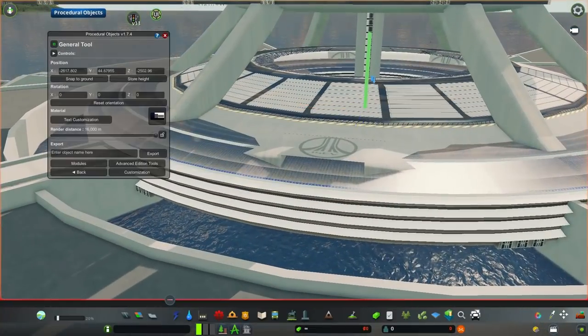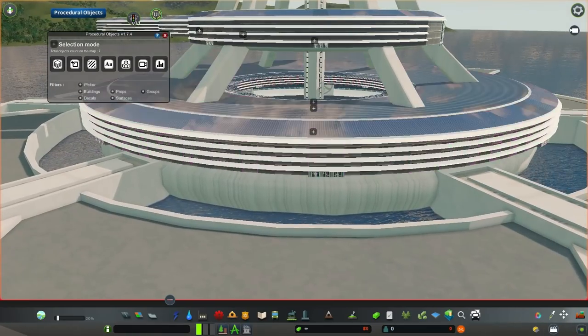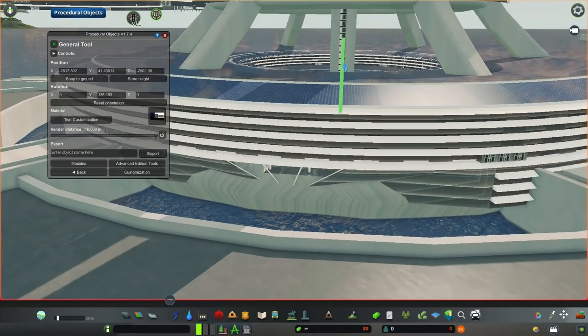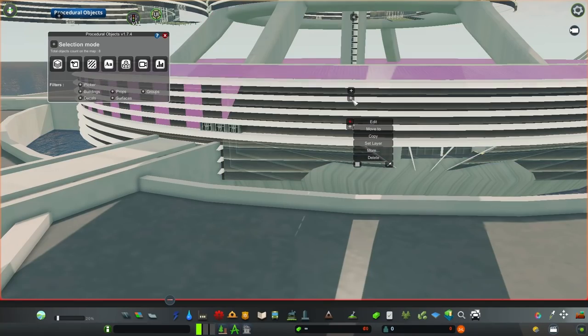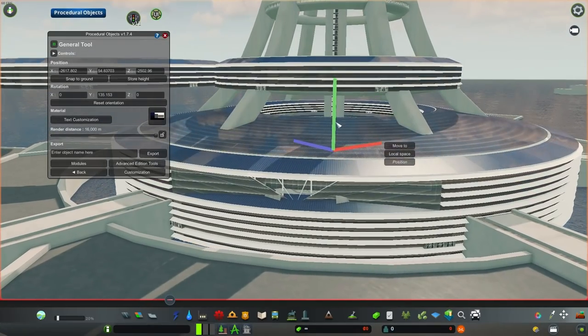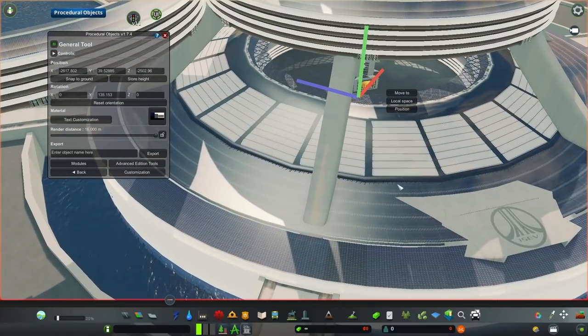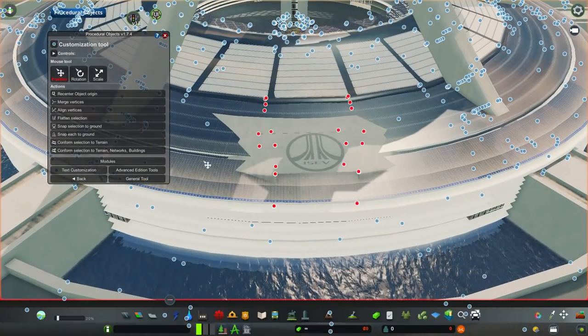We can see that the color palette changed a lot from the previous series, and colors are definitely something I want to pay more attention to when selecting structures, surfaces and other details. Overall, the city will have strong public transport infrastructure — there will be trains, trams, buses and ferries and maybe more, and I will try to make sure that the city is walkable.